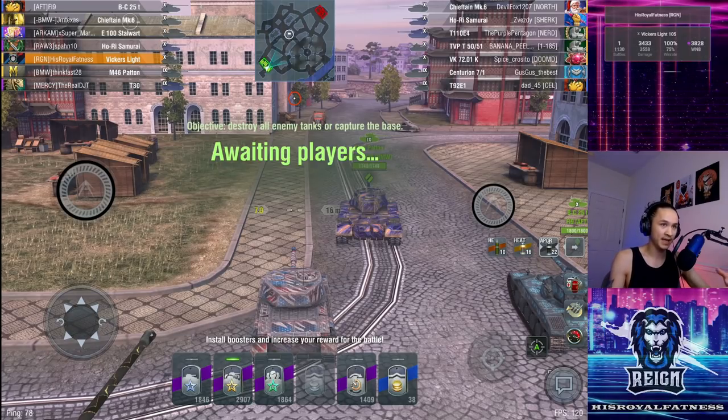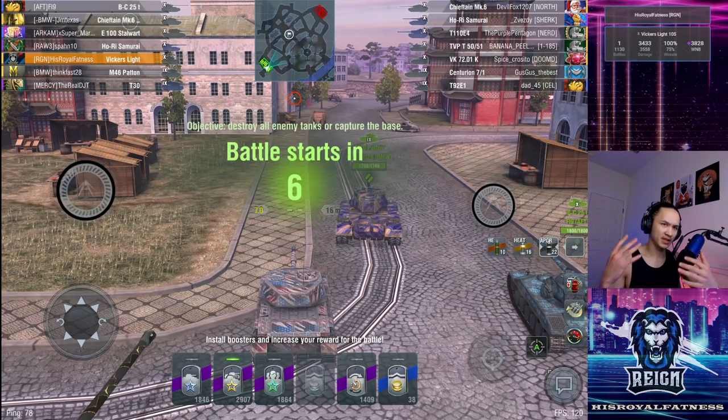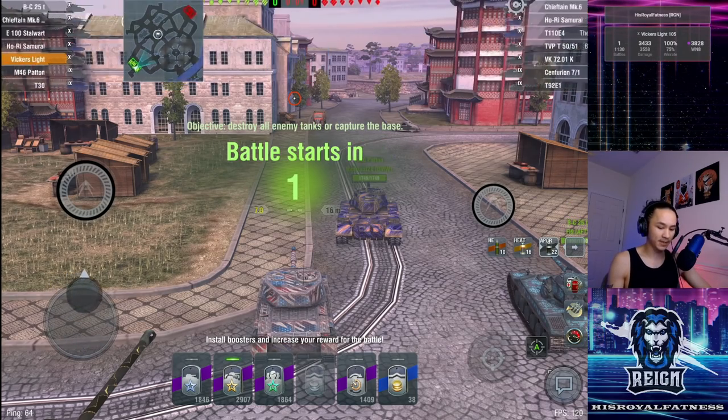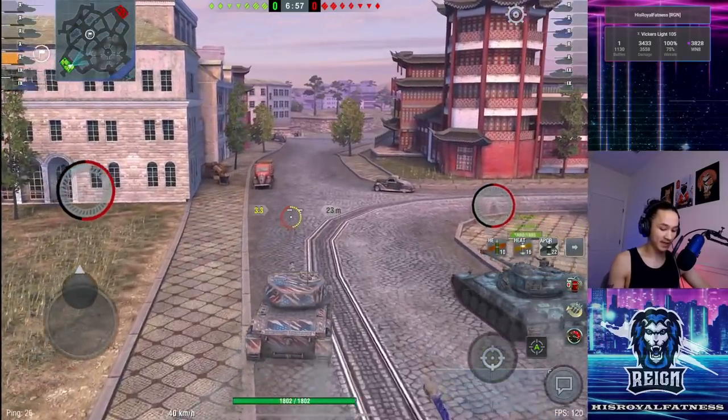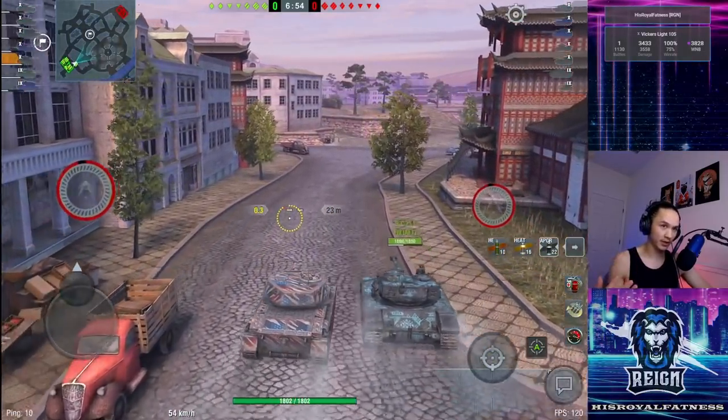This game I'm going to take a very generic route — go park, try and spot the enemy team, farm up some damage early, and then flex around depending on what the enemy team do. Their medium tanks are a TVP, insanely deadly if it were to run into me. They also have a T92, a very annoying Derby Light, a Centurion 7 Mark 1 good at hull-down, and a Chieftain Mark 6 who would likely go park.